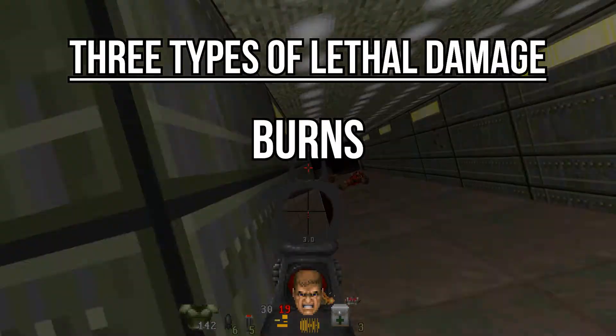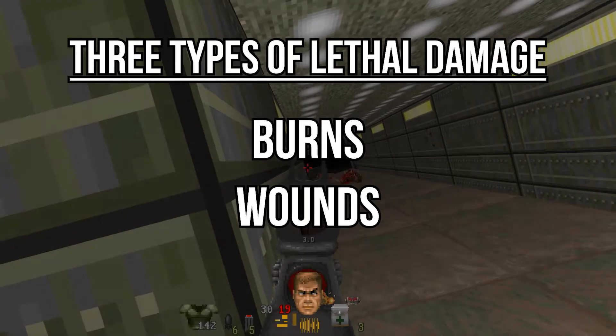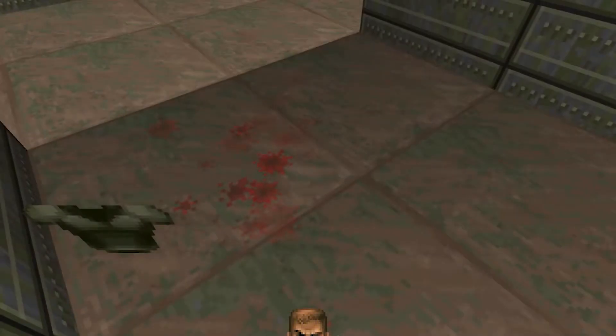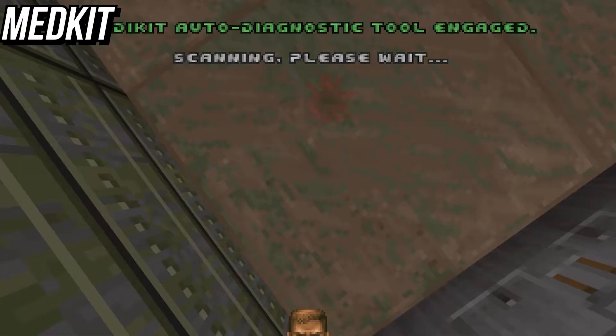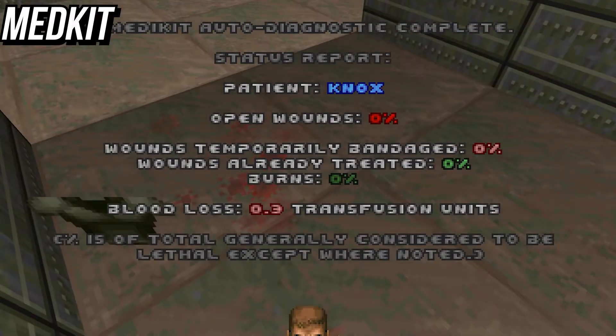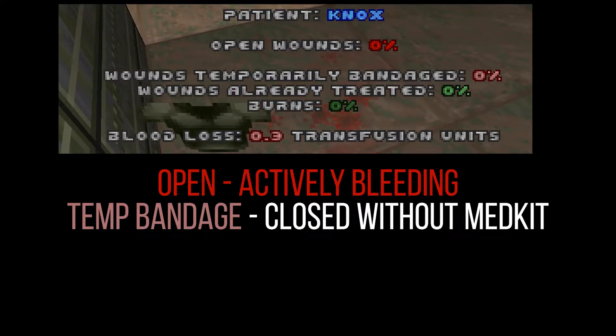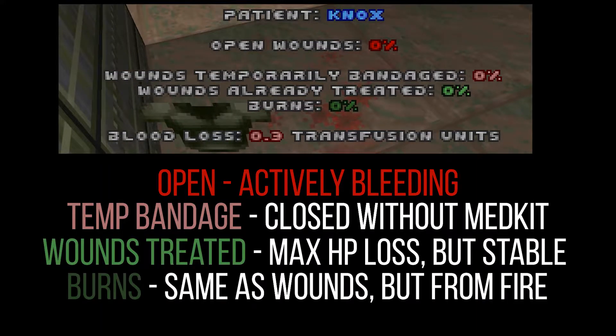Those types of damage are burns and wounds, and as of the making of this video, they aren't too hard to treat with the medkit. The first feature of the medkit is the built-in scanner that lets you see your current medical state, with counters for open bleeding, temporary damage you're going to recover from, wounds, and burns. Note that the scan is not accurate while wearing armor or moving.